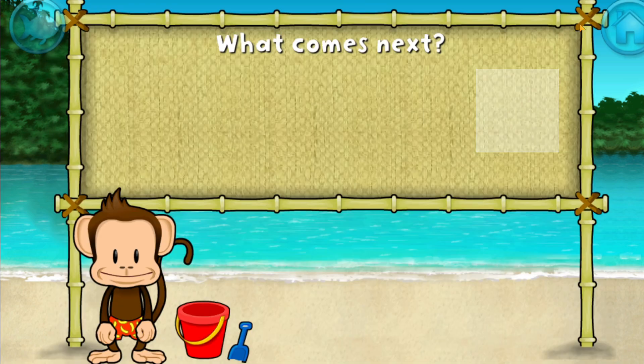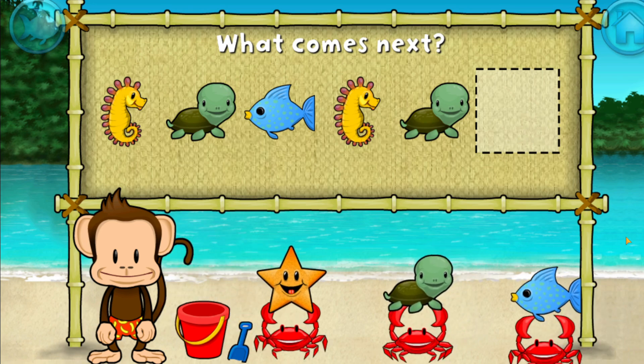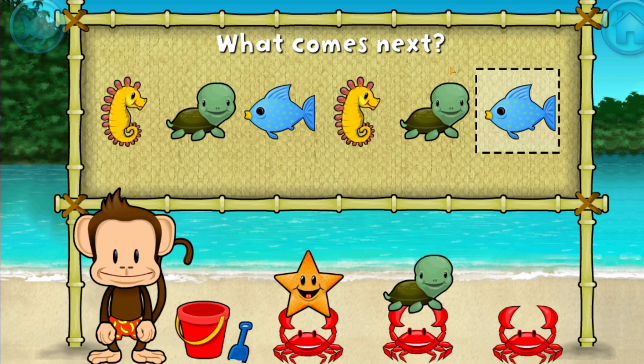Add things to your aquarium by dragging them from the tray. Seahorse! Turtle! Fish! Seahorse! Turtle! What comes next? Fish! That's right! The pattern is Seahorse, Turtle, Fish!